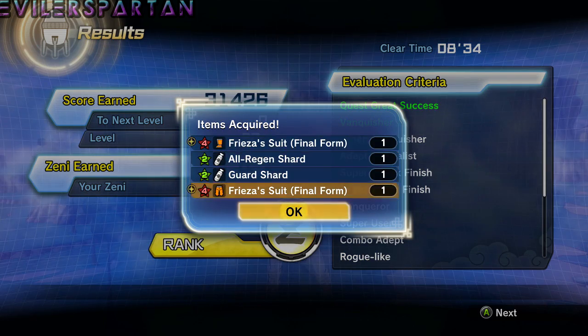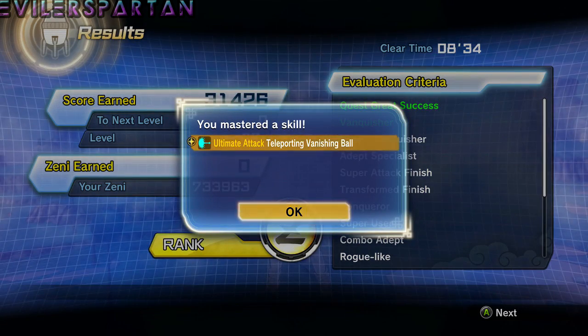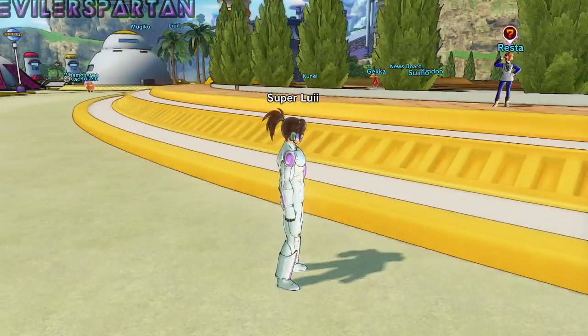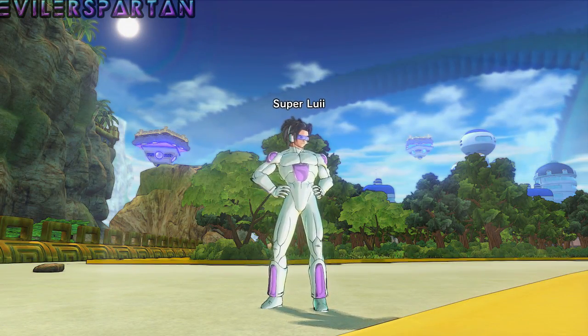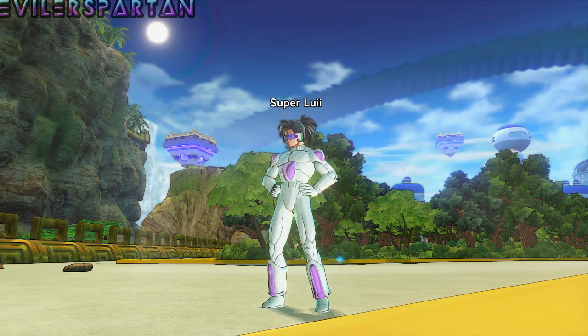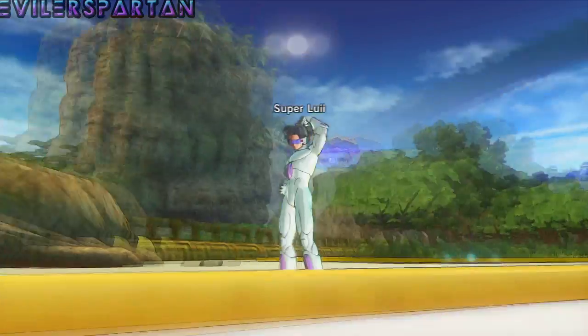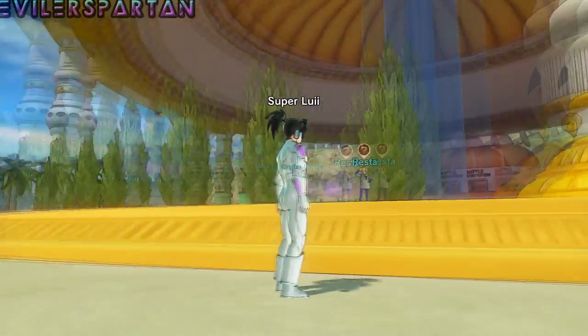So I got the pants, boots, and Teleporting Vanishing Ball — sweet, I got the complete set and the super move! So there you have it guys, that's how you get Frieza's suit. It's a pretty cool looking suit, especially if you're a Frieza race character — you'd be pure white with a different head and a tail going on. Too bad this suit doesn't have a tail though.